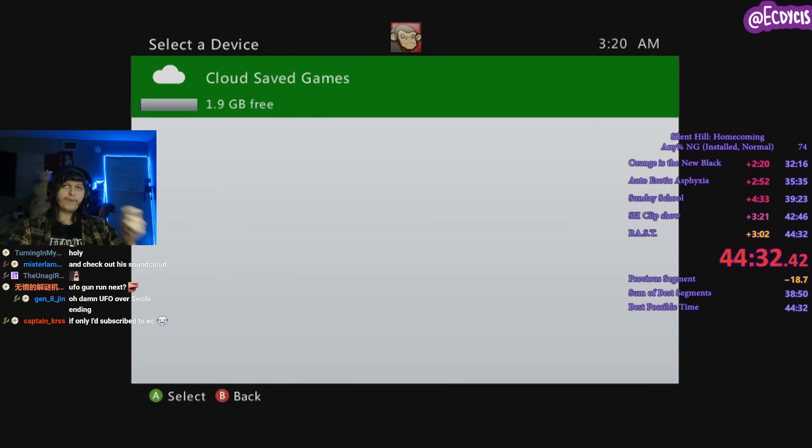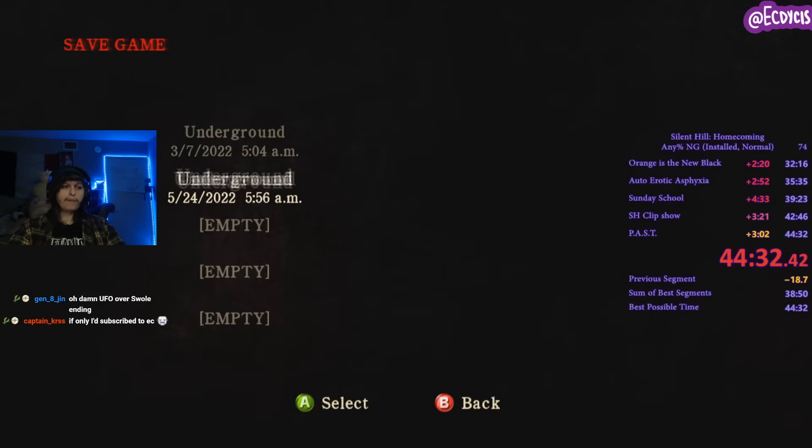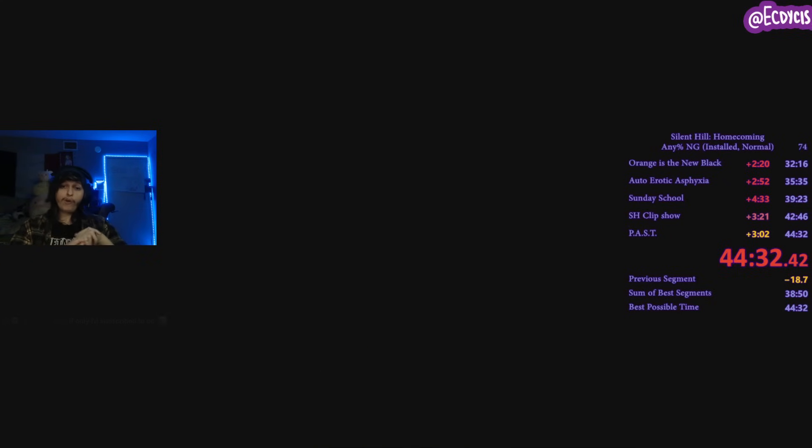By the way, if you're doing more runs, save the game — you need a saved file in order to actually get New Game Plus content. Make sure you save it. That being said, that was Silent Hill Homecoming Speedrun Explained. I hope you all enjoyed it.